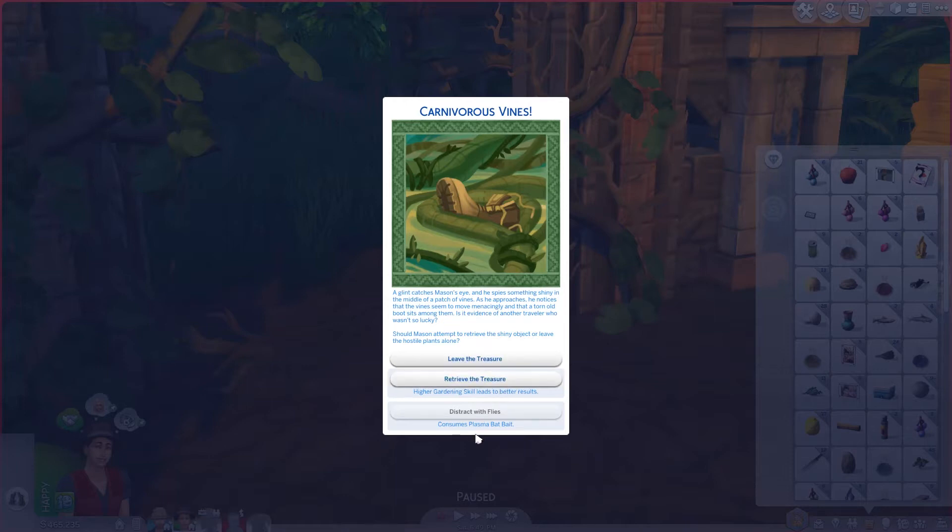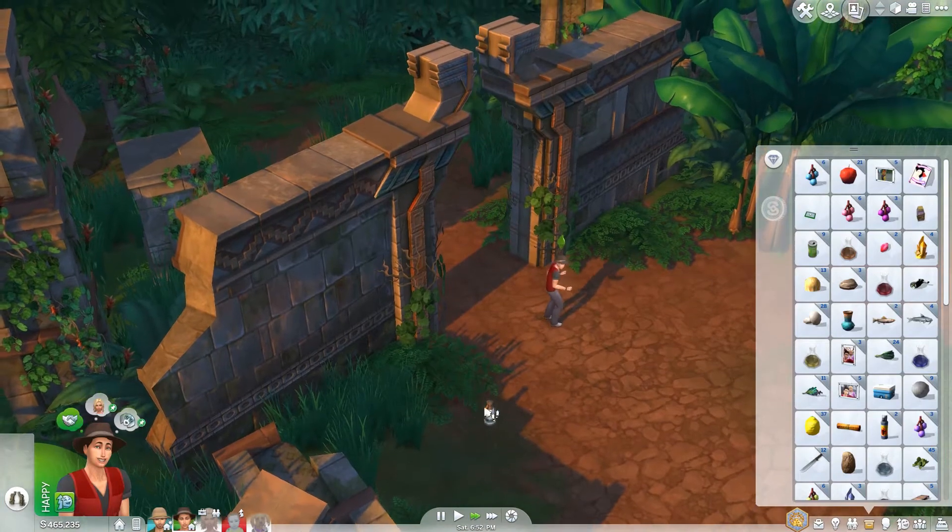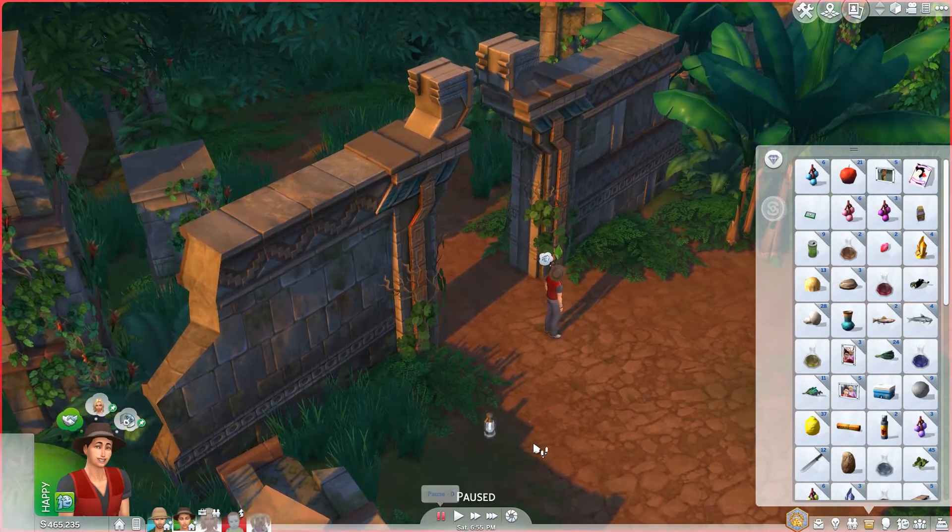We don't have a plasma bait, because he doesn't really need it. If you retrieve the treasure, higher gardening skill leads to better results — and he has maxed his gardening — so we'll retrieve the treasure. Sim-eating plant: Mason has heard rumors of Sim-eating plants but has never seen one in real life. According to his horticultural knowledge, the plant stuns the victim using a poison gas released from the tip of the vines. Mason carefully avoids the dangerous area of the plant — the treasure is his. So he got whatever the treasure is.